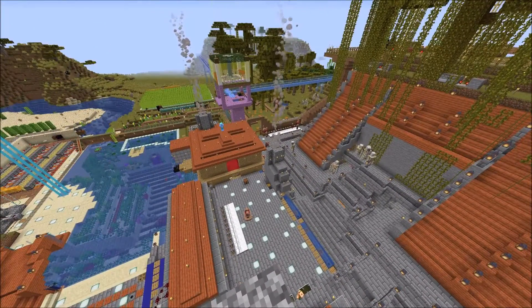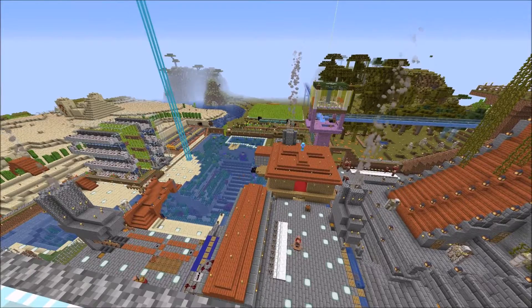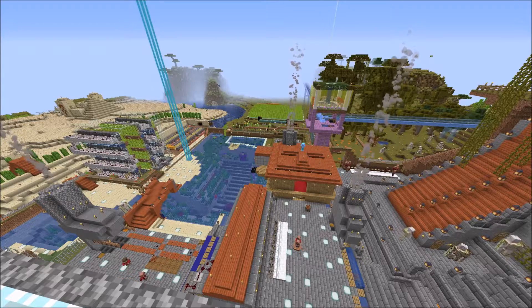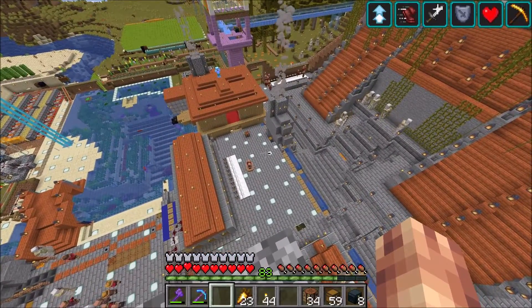When it comes to getting in your way, getting inside of your buildings, you just need several techniques to be able to prevent them from spawning in. The solution is mainly architecture and following the iron golem spawning rules to prevent them from getting in the way.